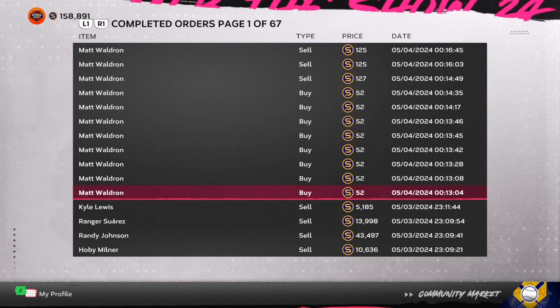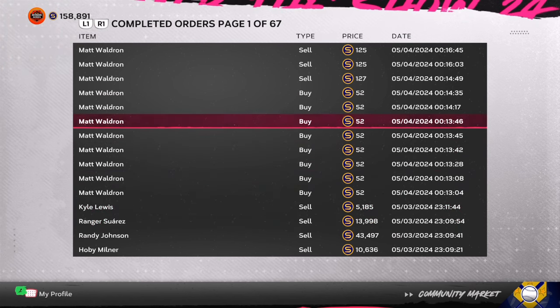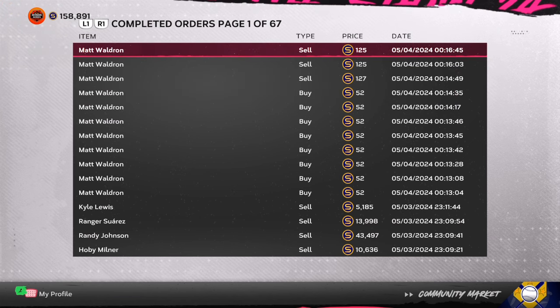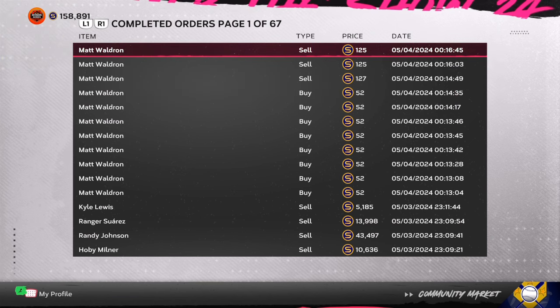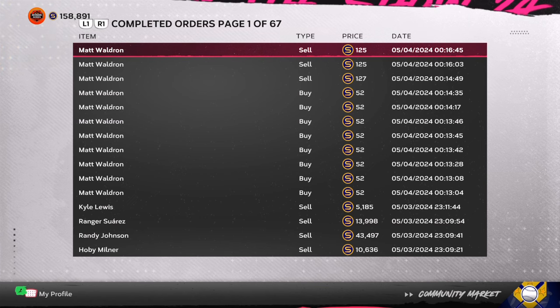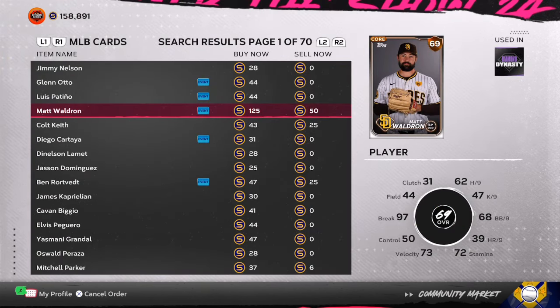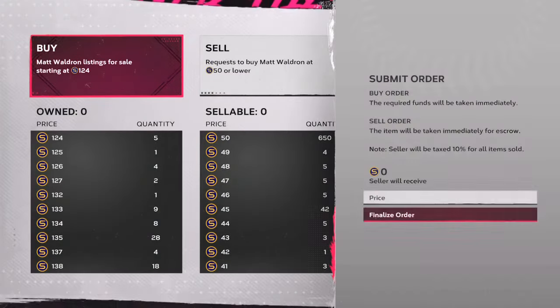With the gold packs — you're spending 600 stubs to make them and pulling out 2,200–2,300 stub cards. If you enjoyed the video make sure you drop a thumbs up. Be smart with your stubs right now until the new program comes out and more free stuff is in the game.